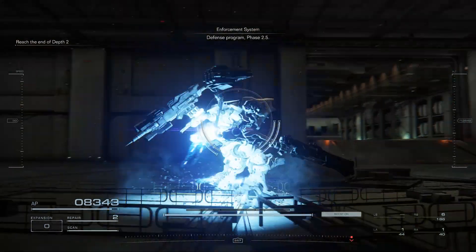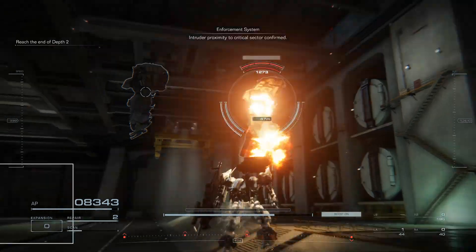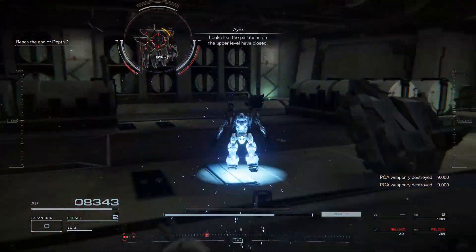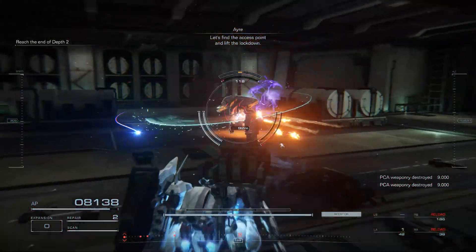Defense program. Point five. Intruder proximity to critical sector confirmed. We'll set the partitions on the way to the clues. Intruder proximity to critical sector — move to the ladder.